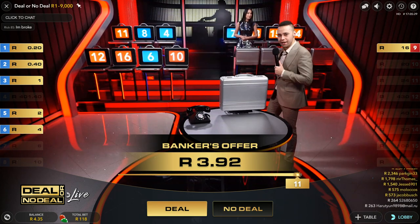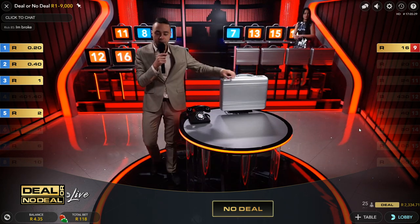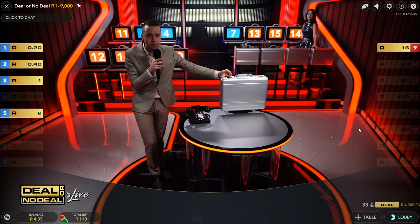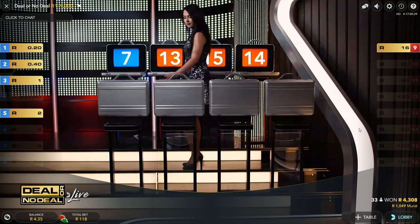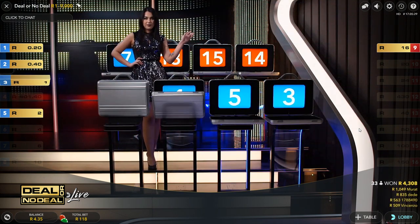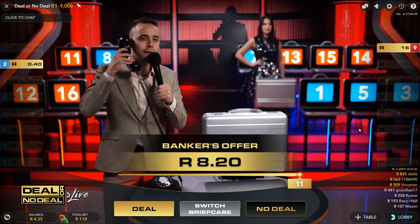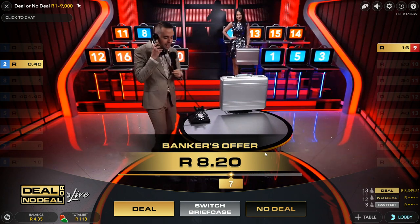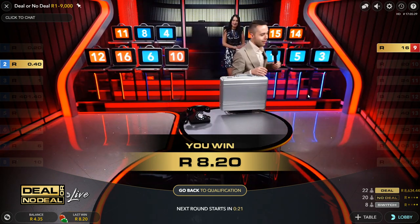So the bookmaker's offer is going to be low right now — 3.92. I'm going to say no deal. That doesn't really matter at this point. I should have taken that earlier one but number 12 was still in play. Let's see the game to the end. I'm going to say deal. Let's see — it's going to be about an eight grand difference.